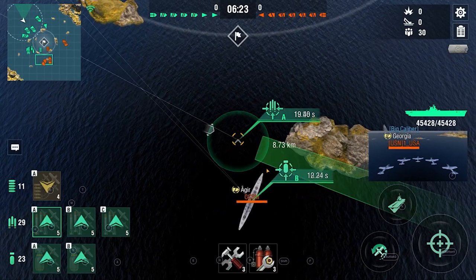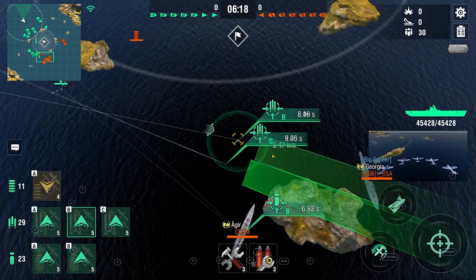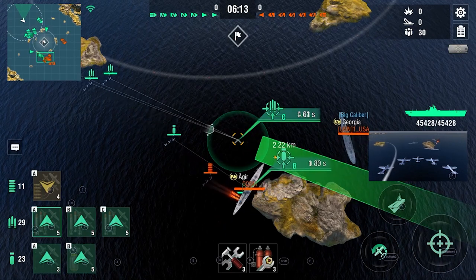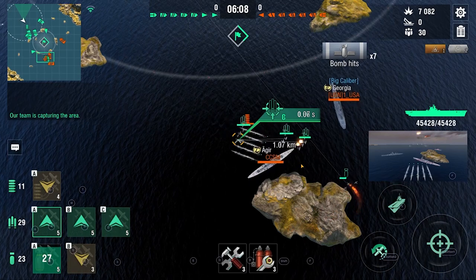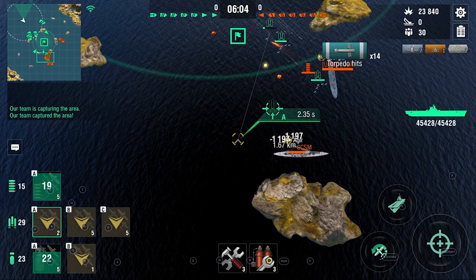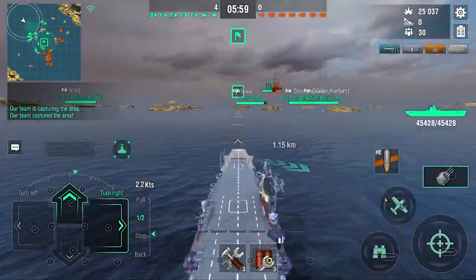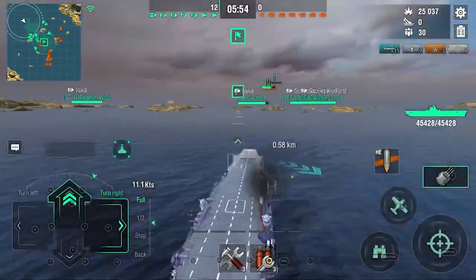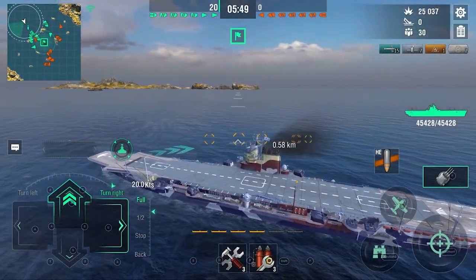Now we're switching to the historical camo for the second game. This is what I mean about focusing somebody in this ship — just look at the damage we're gonna do to this Agir. He has an island next to him so he can't really turn out and is kind of forced to stay there. That's a devastating salvo — 25,000 damage in the first minute. That is insane. He didn't have any air cover or support from his teammates, so the planes got in all the way.